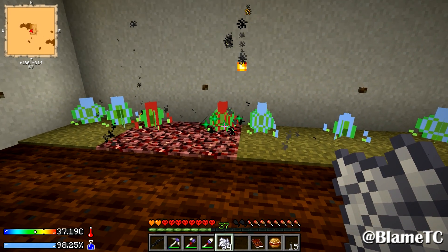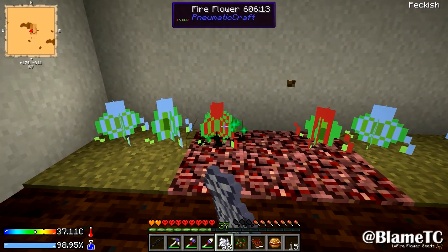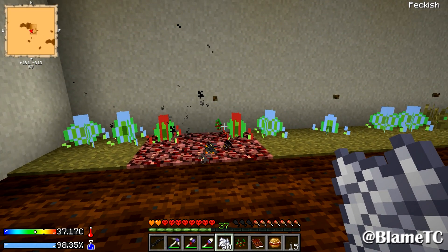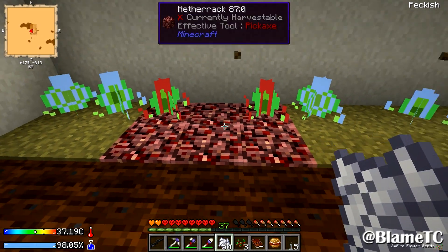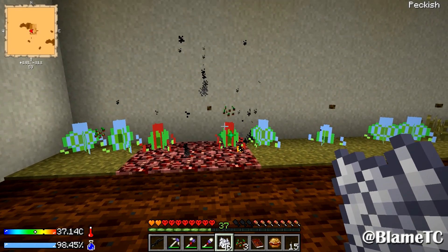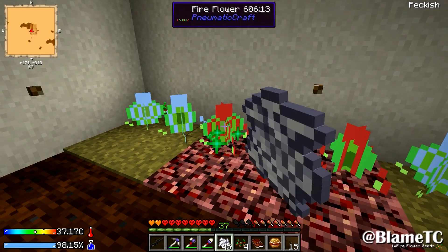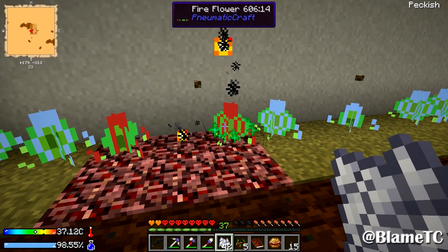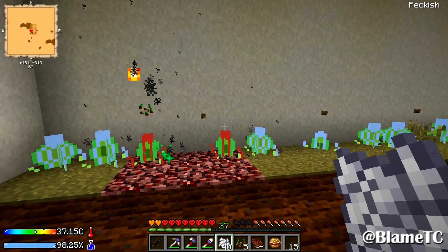It doesn't quite work the same as the other ones — it doesn't destroy itself. That's cool! So I need a larger area or something to catch all of the seeds. I need to make a vacuum hopper. One of those little systems. And now that I've gotten a decent amount of ender pearls, I should be able to do that.